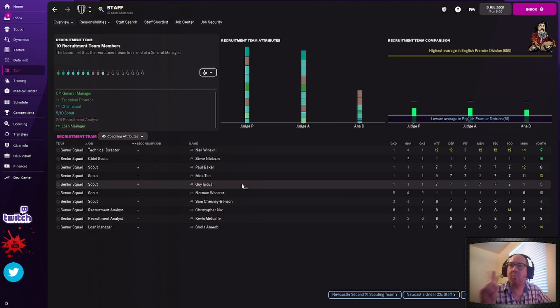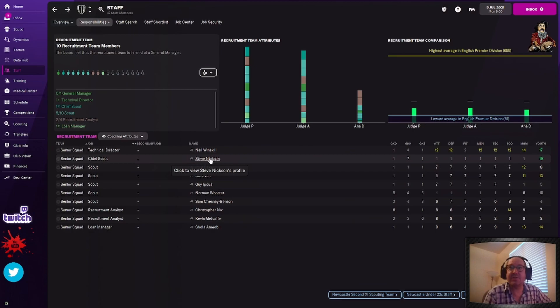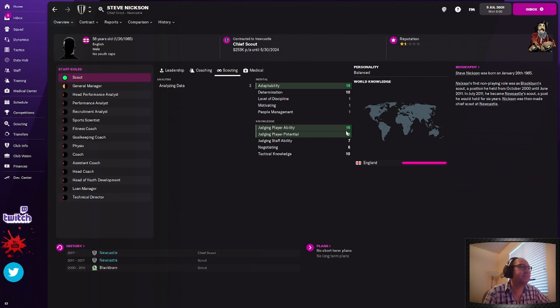Technical director — 14, 15, and he's got 18 adaptability. I'm going to leave him because we've fired so many people. Chief scout: 19 adaptability, 16 player ability — okay, I got a cat joining me. This is Prince Charming and Prince Charming is a diva, loves being in the camera. Anyway, our chief scout has 19 adaptability, 16 and 18 — this is perfectly fine, he is not going to get fired. Paul Baker, first scout — five adaptability, 12 and 13. You're fired, mutual termination, gone.